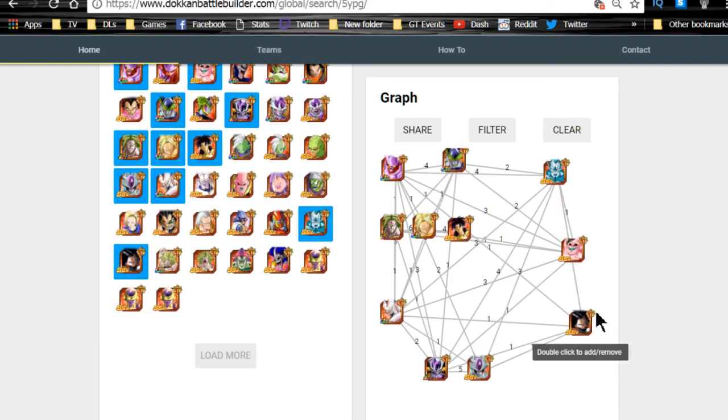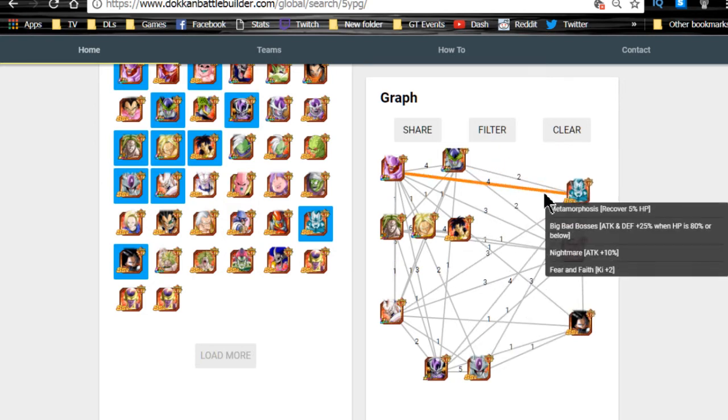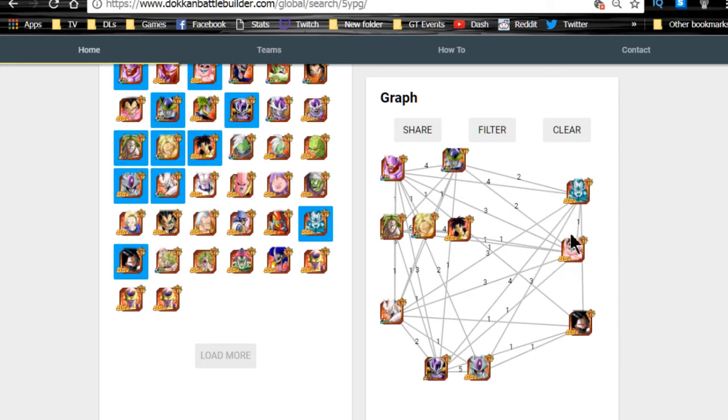Android 17 isn't the hardest hitter but he's semi-farmable so you can get him to Super Attack 10 quickly. Kid Buu is cool because he disables guard and has Big Bad Boss with some good links. Rildo has Nightmare and Metamorphosis which is great for HP recovery — not an optimal unit but good for team support. Choosing between all these comes down to what units you actually have.